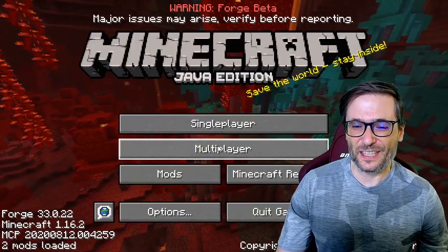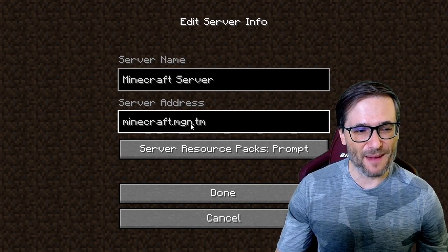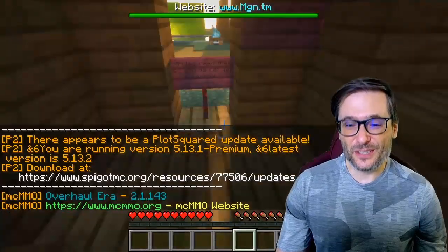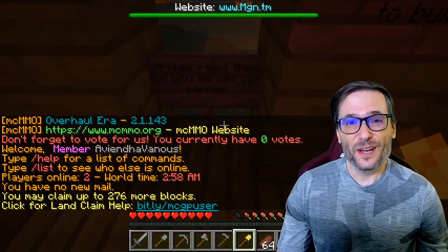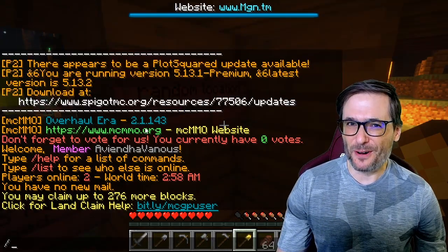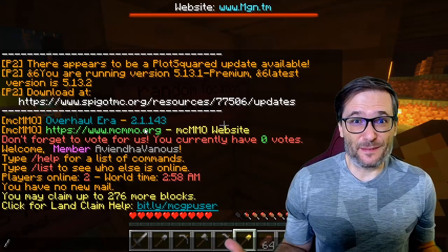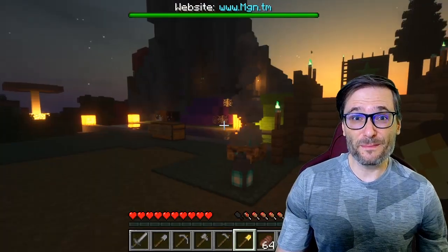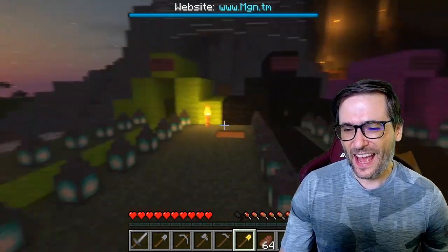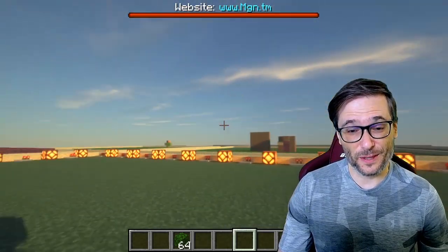In your Minecraft Java Edition, click multiplayer, then click add server, and just type minecraft.mgn.tm. Then you can connect to it. When you connect to the server, you'll be greeted with some instructions on how to read the rules and how to teleport to a random location. We've installed mcmmo, PlotSquared, and many other plugins that will make this a fun experience. Go to the black tent to jump to the creative world where you can claim a plot of land and start building. We get teleported to the creative world where there's lots of empty plots.